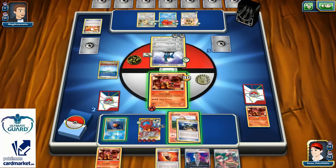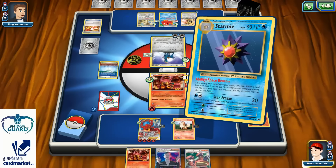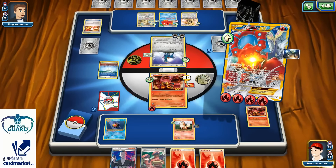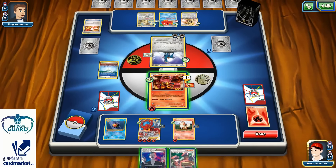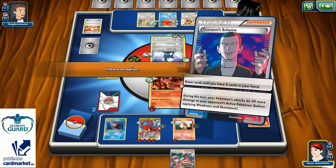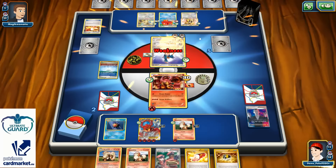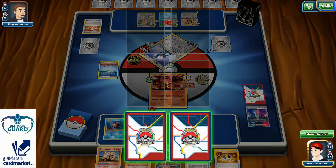Finally I have my Growlithe in play. There's one XP Share on it, one Fighting Fury Belt, and one huge Starmie play for two Fire Energies. One of them can be used for Steam Up, another can be attached onto my Growlithe. I can even add a couple more damage, or I can just drop cards until I have 5. I use my Power Heater to add one more Fire Energy onto my Growlithe and take one prize.